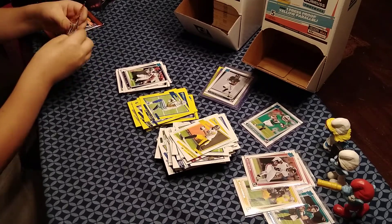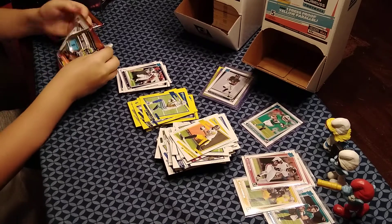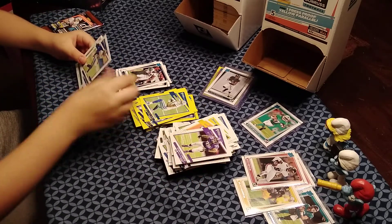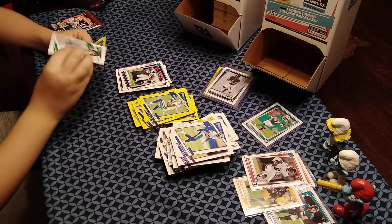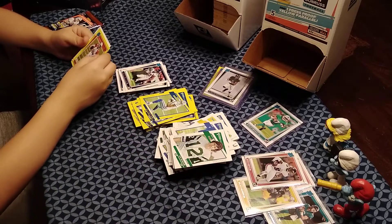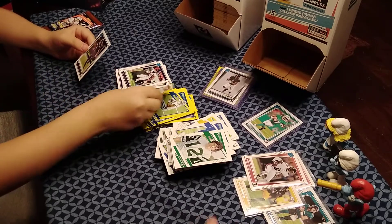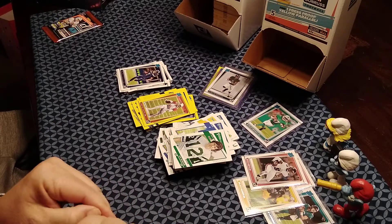Gavin's second-to-last pack: Danilo Hunter, Jalen Ramsey, Rondell Moore with a yellow rated rookie border — Seahawks — Dwayne Eskridge. JT's last pack hopes for good luck. They note the Rondell Moore isn't a bad card.